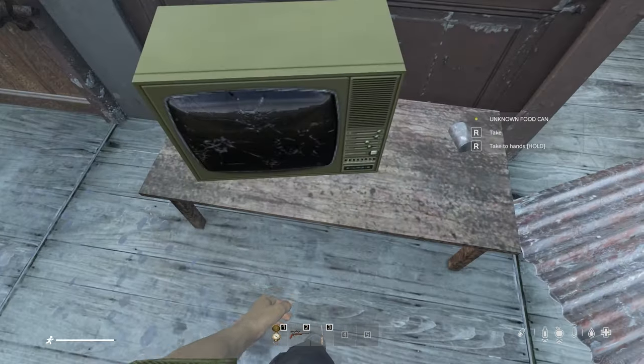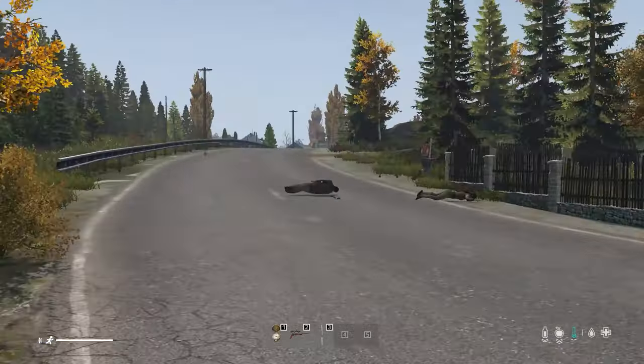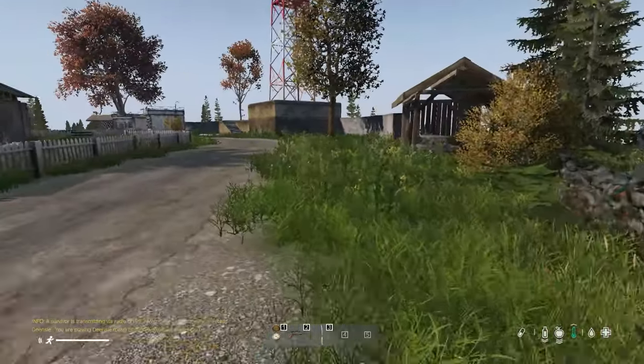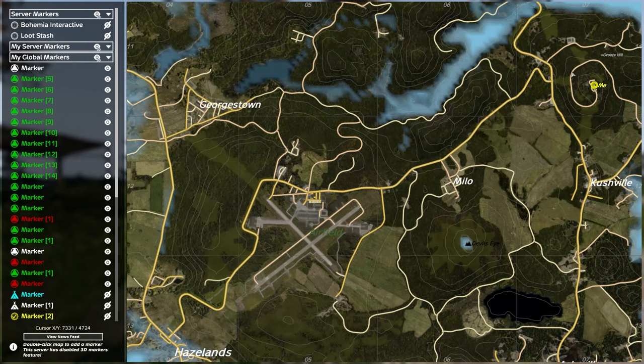Looting these locations you will find some food, better clothing and maybe some guns. When you're done with this small island, definitely go to Groth's Hill. That's a great location for hunting gear and also for food. From this point you need to move southwest.